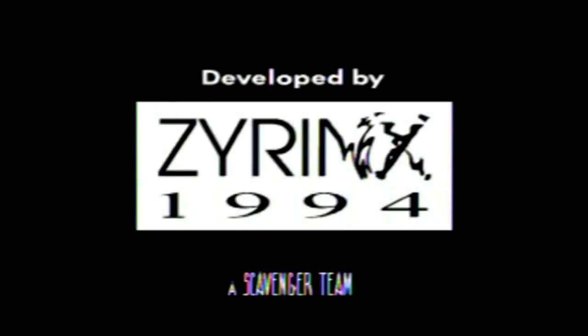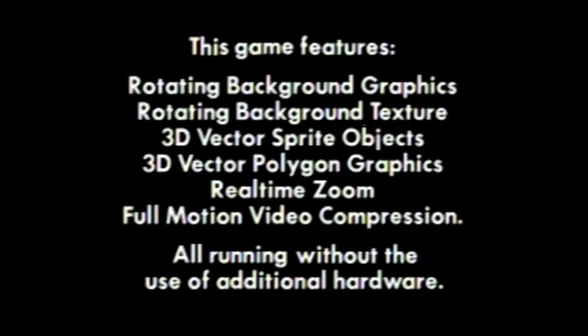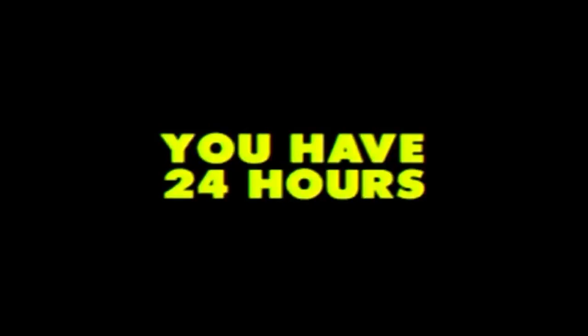Red Zone on the Sega Genesis. Developed in 1994 by Xyrinx, Red Zone blew me away right from the beginning. In the opening, we're given a boastful checklist of things people often thought the Genesis was not capable of, such as full motion video and rotating backgrounds. And lo and behold, we see some incredible red and black full motion video of tanks, planes, and submarines. Even as the game itself starts up, we're treated to truly astounding visuals, complemented by Jesper Kidd's extremely underrated soundtrack.